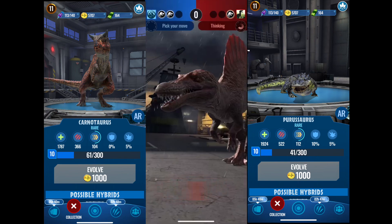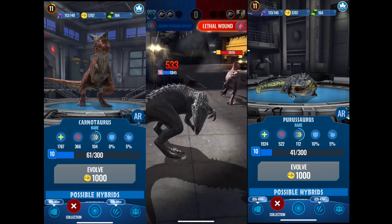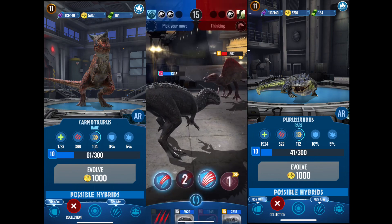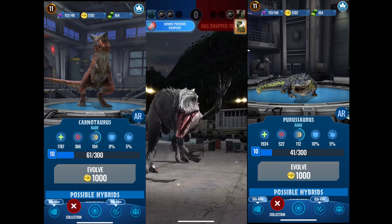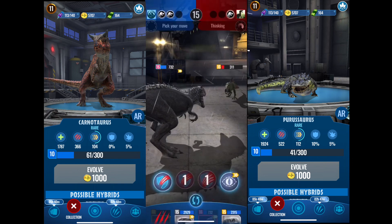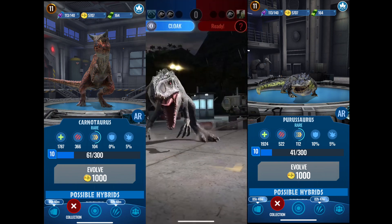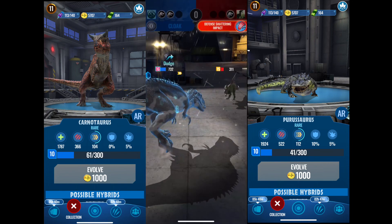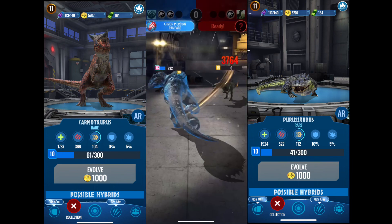We need one more move until we get cloak again. Spinosaur Gen 2 — go for an attack, why not? He didn't even have enough to kill us. Almost killed him, about 500 damage we need to get off. Conventator — so we can probably kill him with this. Boom. I'm gonna go for a cloak just so I can get some heavier moves back. I could probably kill him with the other one, but I don't wanna risk it. Shield destroy — we dodged it, and now we can attack. Boom, you're dead. We win.